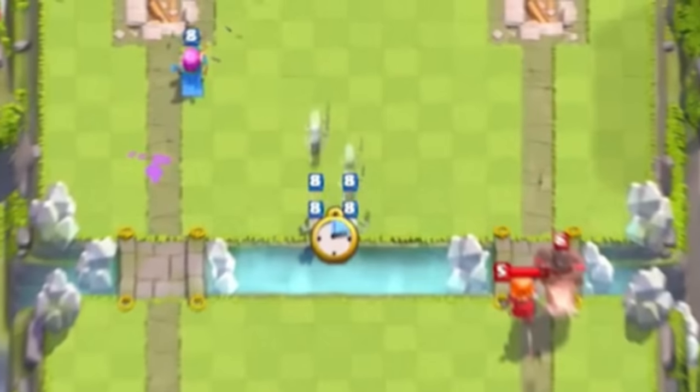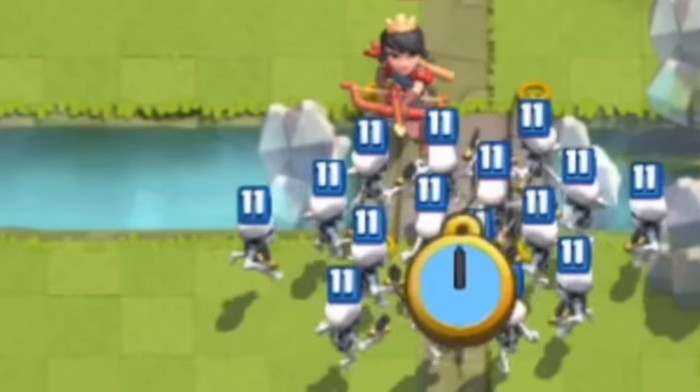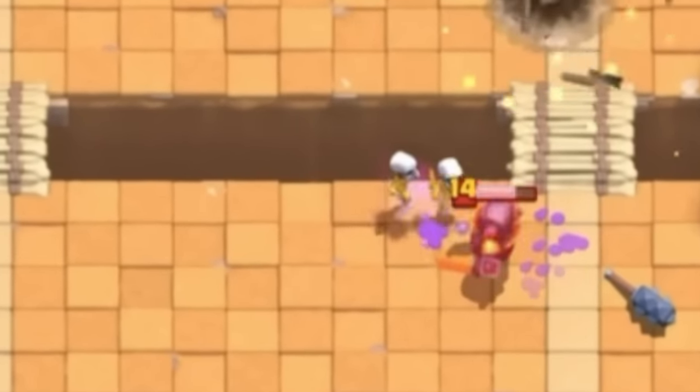Number 10. Skeletons used to have four skeletons spawn in a squarish form. Supercell eventually got rid of one of them and added them to the skeleton army. Even after this nerf, skeletons are still one of the most used cards even today.